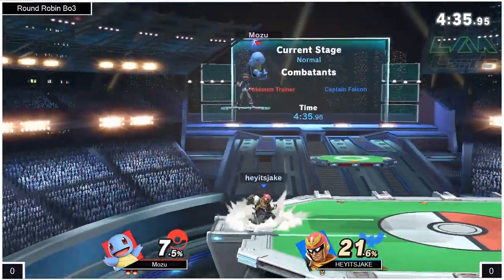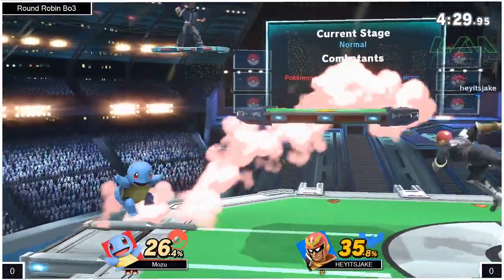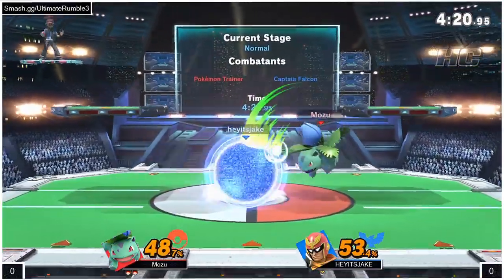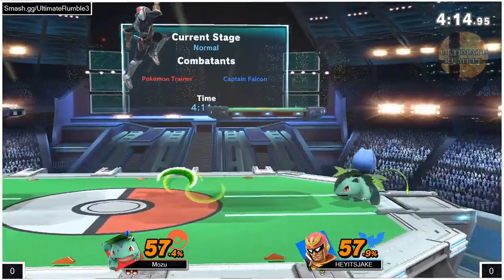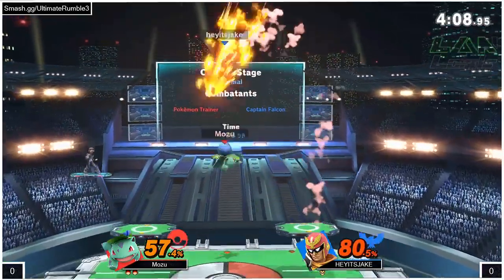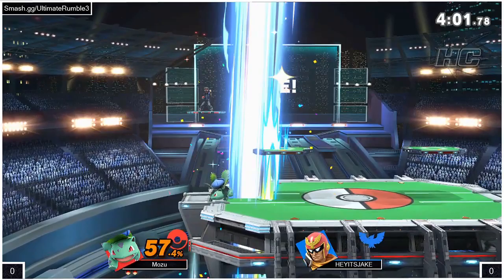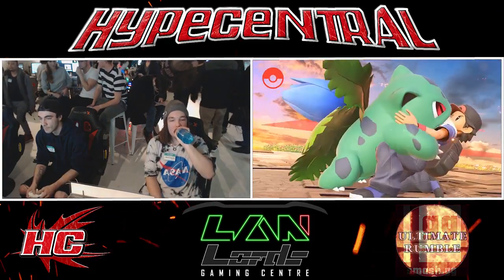Mozu finally getting some combos in. It's a lot harder for him against Captain Falcon. That's the nice thing about his side B — that invincibility frame. You've got to get multiple hits in when you're playing against a Squirtle that's side B-ing, so multi-hit attacks work well there. At best you'll stop him; if you get lucky, you'll actually start damaging him. Right now Mozu still has two stocks, Jake has one stock. Mozu's going for everything, knowing he has that stock lead. I'm surprised he didn't stay at the ledge there — you could have spiked him if he stayed and played around a little bit more.